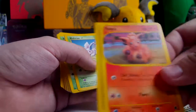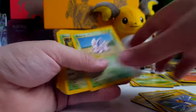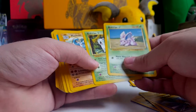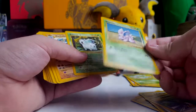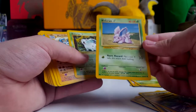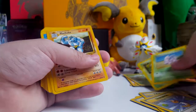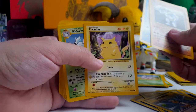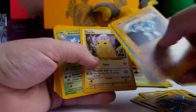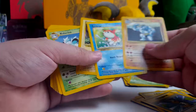Oh, look at that Vulpix! What the heck? Look at that. I'm like 'oh look at this,' and I'm just swiping past it all quickly. Nidoran. These look really... maybe it's just the lighting, but they look really light. That Pikachu — am I crazy, or do these look like they're really light? Like they look like they were printed lightly or something. It's just weird to me.